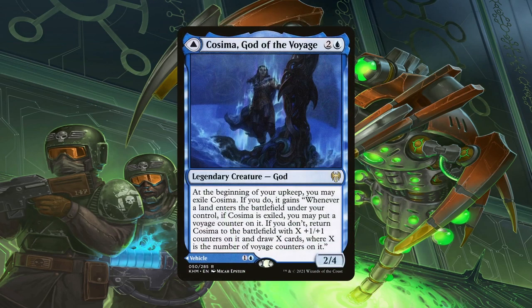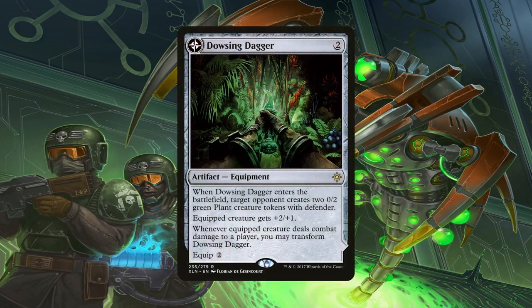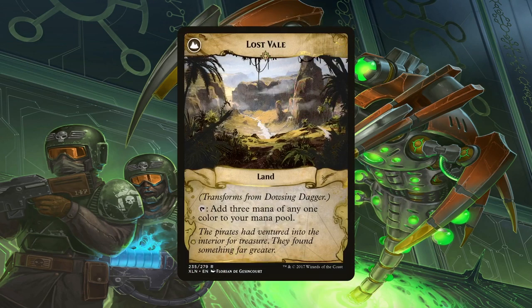Cosima, God of the Voyage also provides combat-damage-dependent, land-based mana acceleration, but only if you played the card as the Omenkeel. As this vehicle, whether it or another vehicle deals combat damage to an opponent, they exile that many cards from the top of their library, and you can play lands from amongst those cards as long as they remain exiled. With enough lands exiled, you will essentially never miss your land drops — take that, green decks. Dowsing Dagger is another land ramp effect in the deck; when the equipped creature deals combat damage, the dagger transforms into Lost Vale, and getting a land that taps for 3 mana isn't anything to scoff at, especially if the creature connects early on.